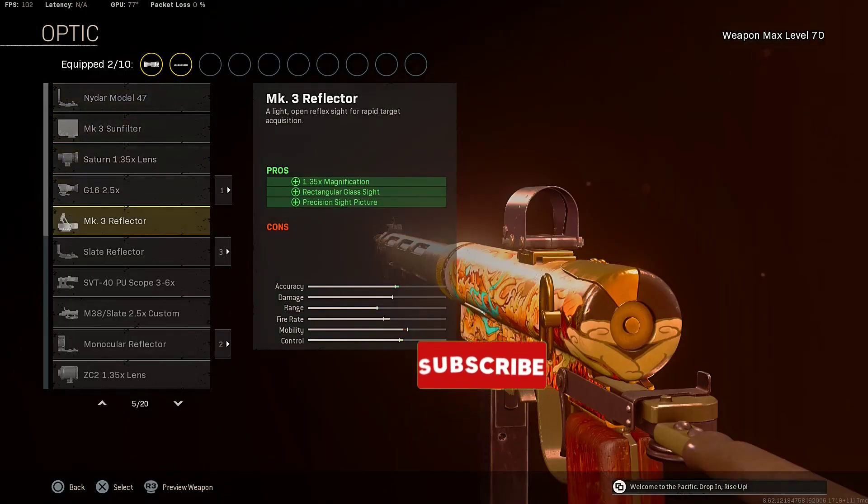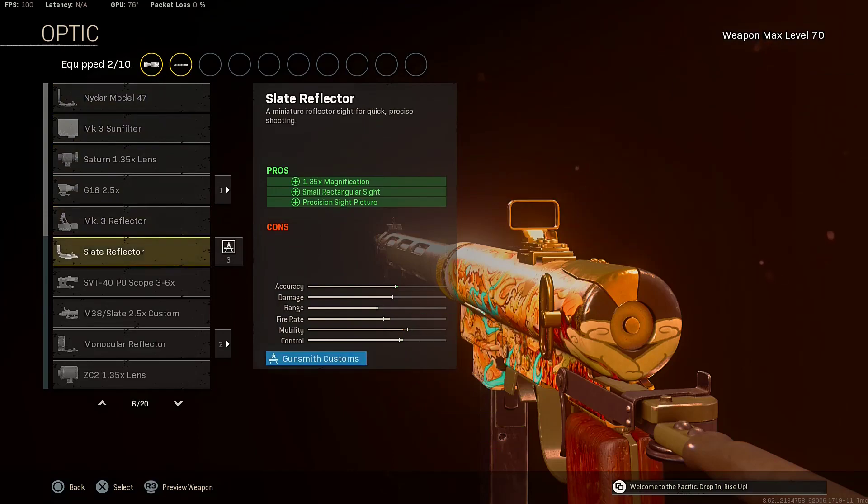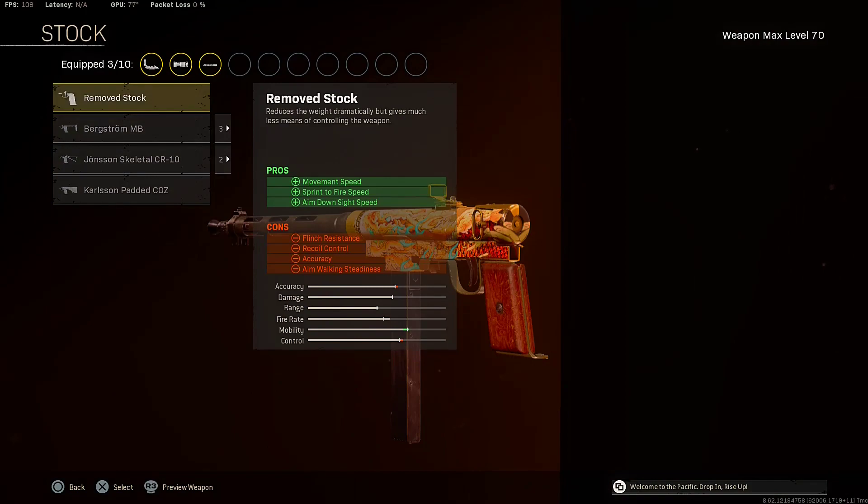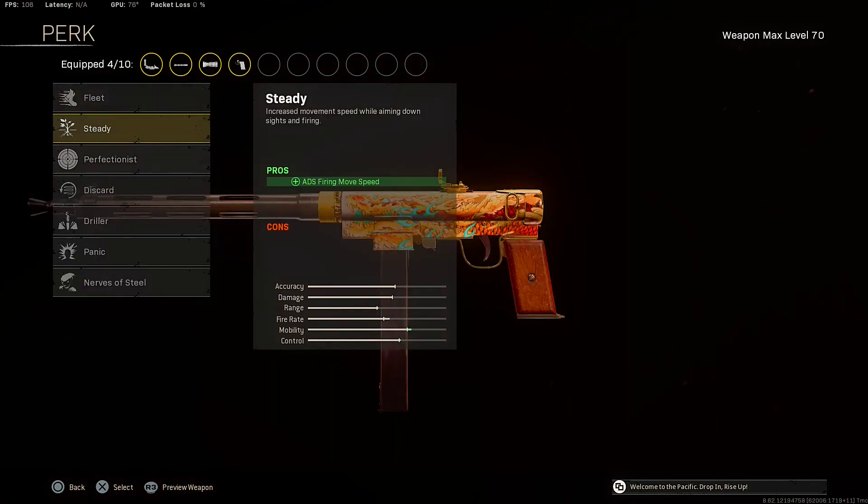For the optic, I will be rocking the slate reflector, so slap that on there. For the stock, I will be using the remove stock for that movement speed, sprint-to-fire speed, and aim-down-sight speed. For the first perk, make sure to put on that fleet perk for that weapon swap quickness and movement speed.